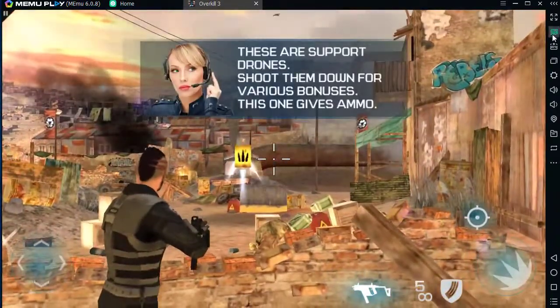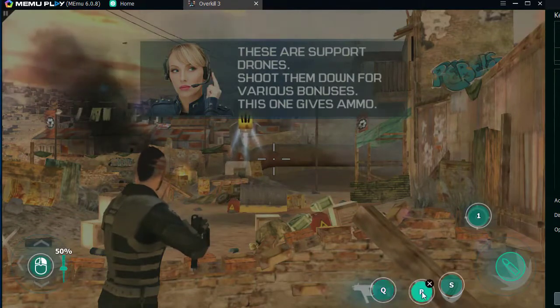Okay, these are support drones. Shoot them down for various bonuses. This one gives you ammo.